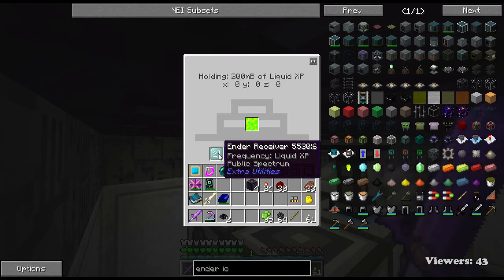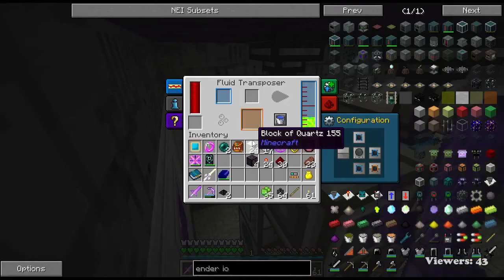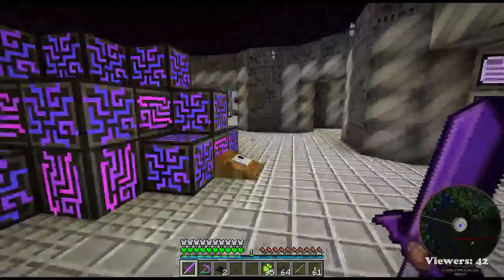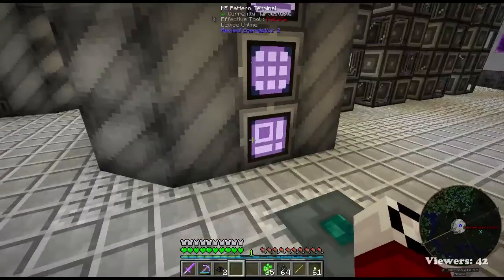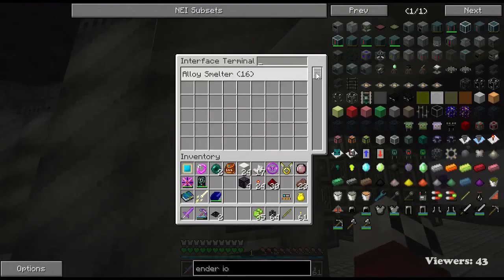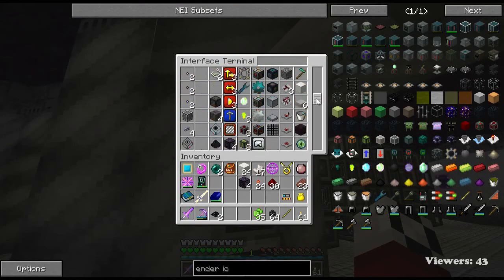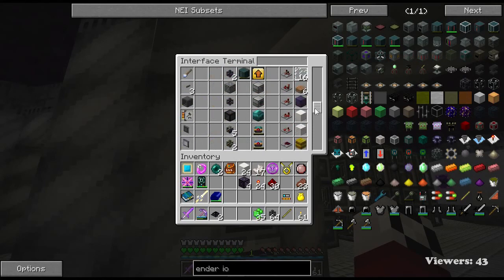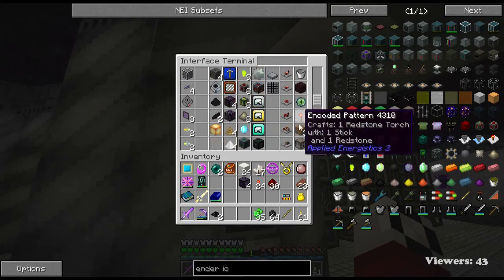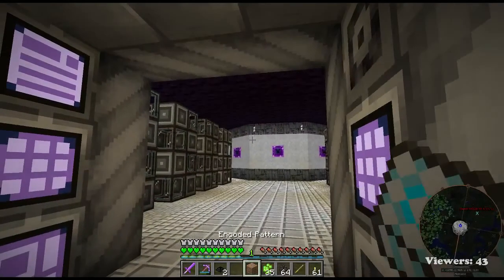Oh son of a gun, you died! Alright, so back to our pattern guy here. Let's see what we have for our vanilla recipes, make sure we don't have what we're going to be looking for, which is going to be a bookshelf. I see no bookshelf - but we do want to go through and get this guy. Clear it out.